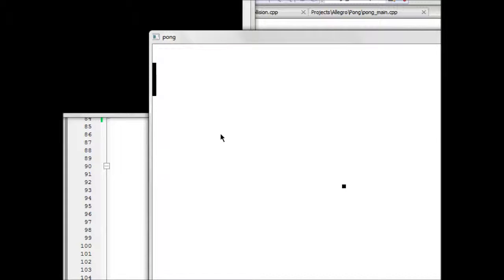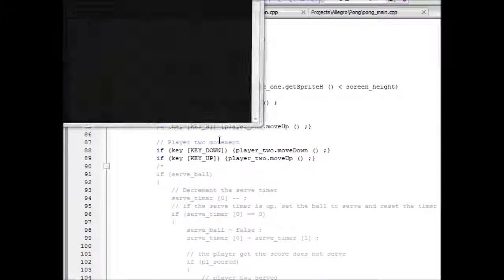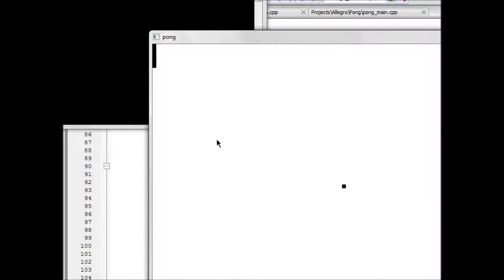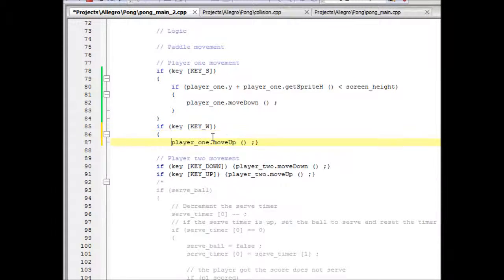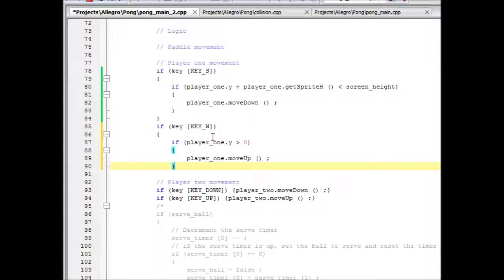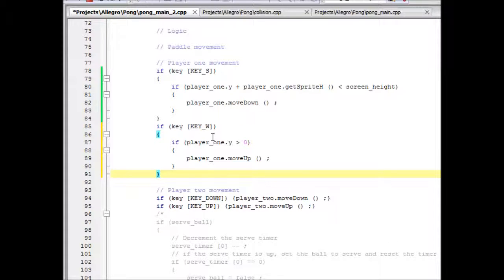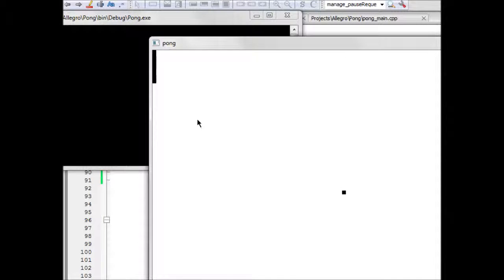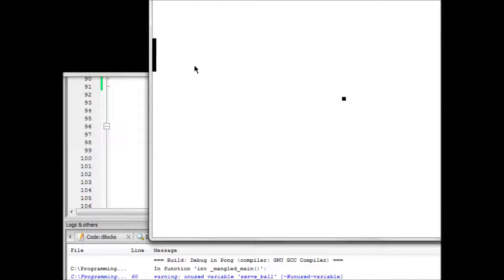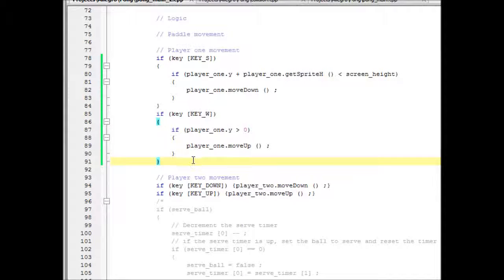Next we want the same thing to happen for the top. Notice it's the top of the paddle, so we can just use the regular y value. So: if key W is pressed and player one dot y is greater than zero — because zero is the top edge of the screen — then player one dot move up. Now if we build that and run it, the paddle hits the ceiling and doesn't go beyond. So now we've got confined motion on player one's paddle.